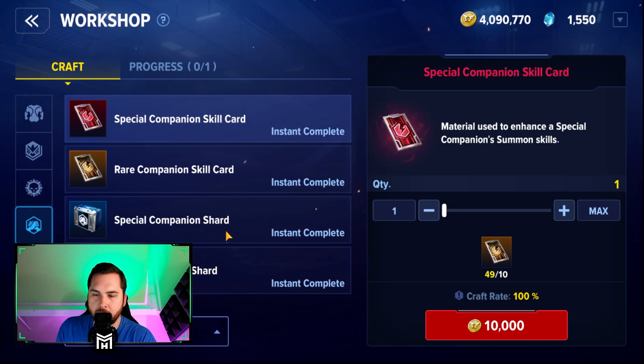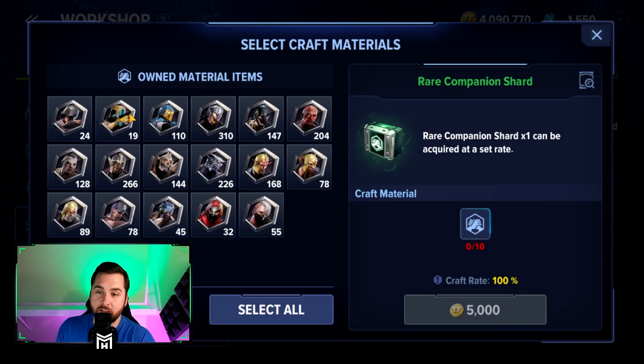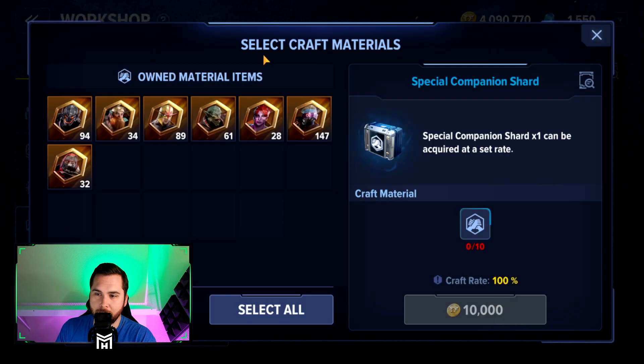Next up you'll see the special companion shard and the rare companion shard. Starting at the rare companion shard at the bottom — you're going to select it. It only costs gold, which is great. You take the common companion shards and turn 10 of them into one rare companion shard. While it is 10 to 1, I'm actually seeing benefit in this because I have a lot of these companions already maxed out. So if you actually have any of the rare companions maxed out, you can use their shards to get special companion shards — but I'd encourage you to only do this if you have them maxed out.